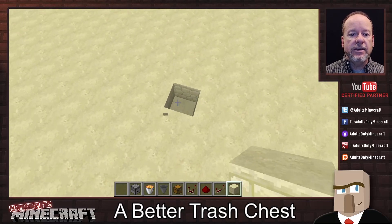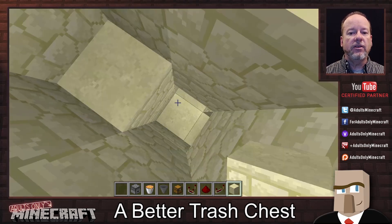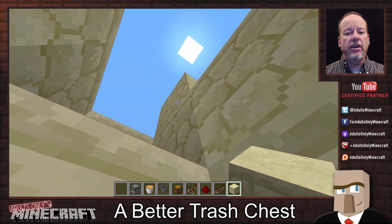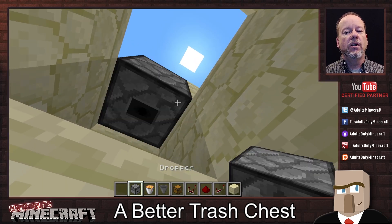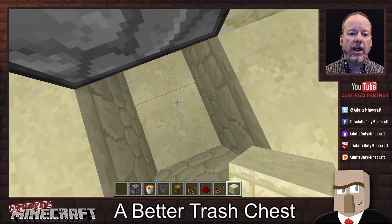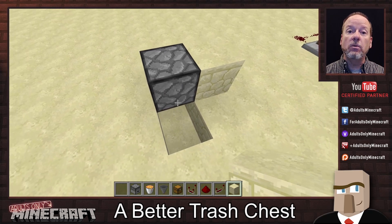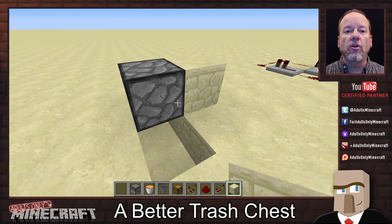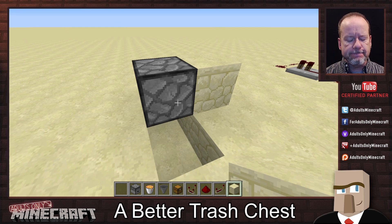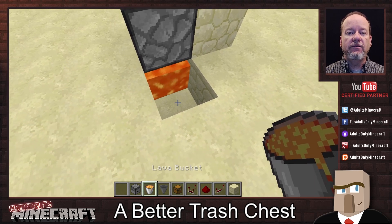What I want to do is dig a hole. Now, this hole doesn't have to be any particular size. As a matter of fact, I have leftover hole from before — let's get rid of that. All you need to do is put this dropper here. Now, it needs to be a dropper, not a dispenser. The reason being is we are getting rid of our trash into lava. If you put a dispenser there and then drop some water buckets, they are going to turn your lava into cobblestone. Or would they turn it into obsidian? I'm not sure.